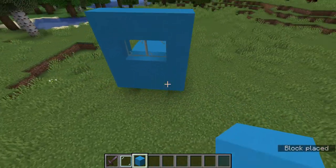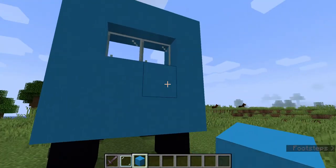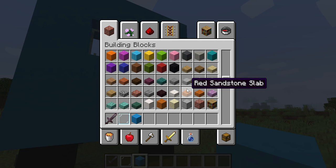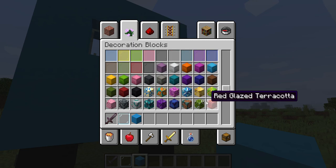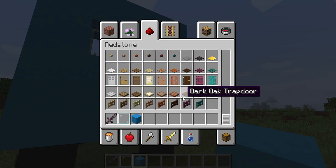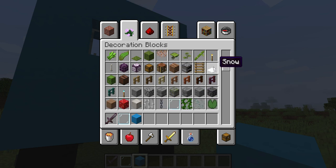Now we have to make the lights. Let's put them here and here. Let me find the buttons — wait, not buttons, let's use torches instead.